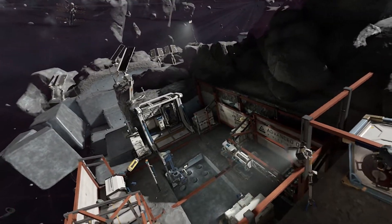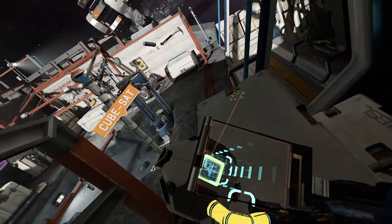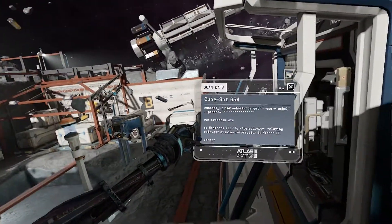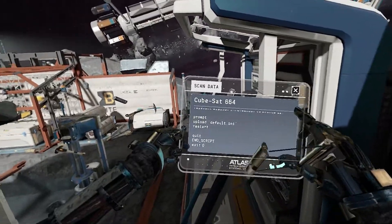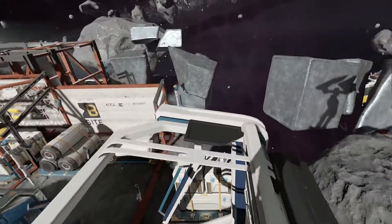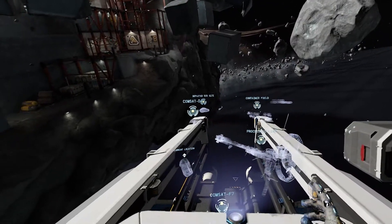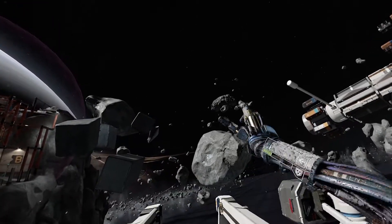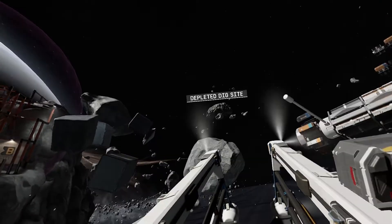Oh, wait a minute. There's something blinking over there. What's that blinky? A CubeSat! Goodbye! Monitors all dig site activity. That's boring. Boring as hell! Activate holo man. Go to the dig site. Destination: Depleted dig site. Take me to the dig site. Away!